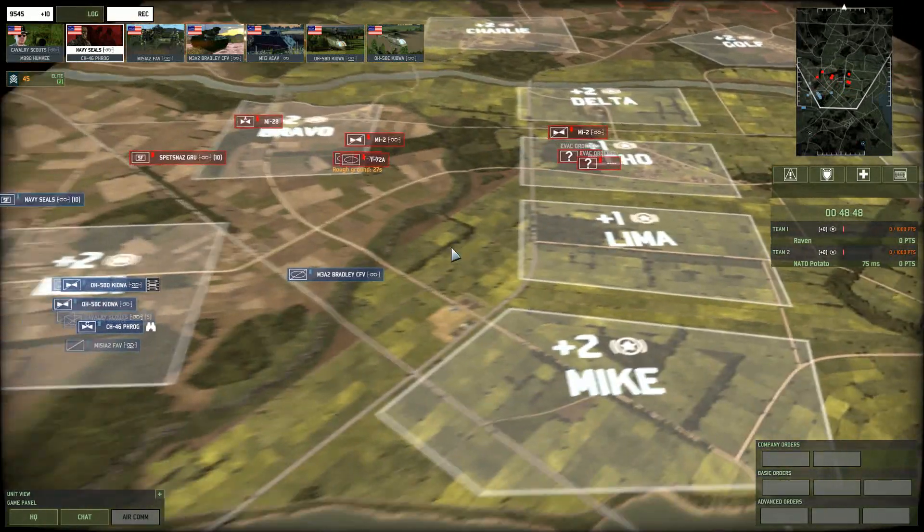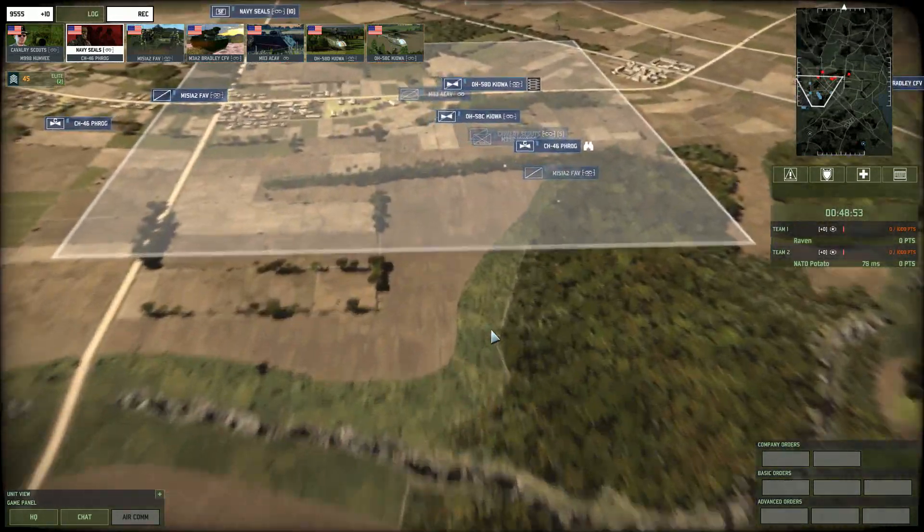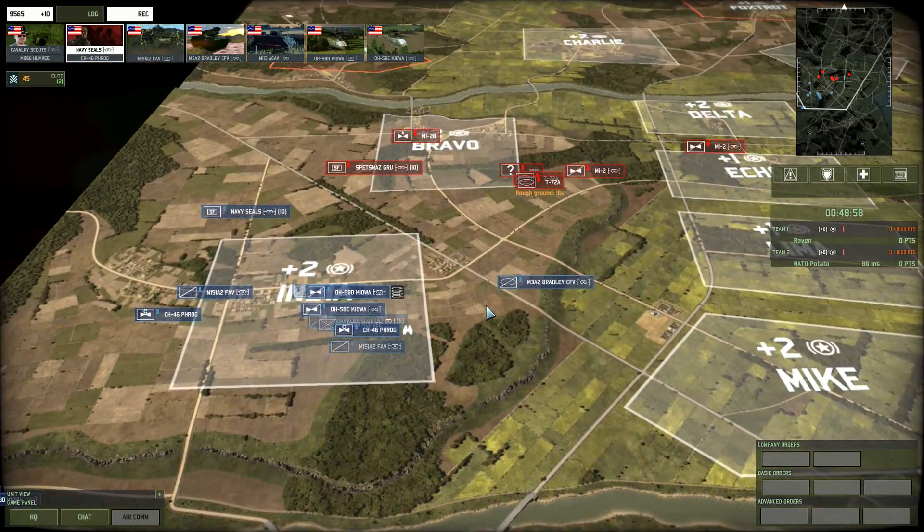One more thing: planes have their own optics called air detection. Air superiority fighters have exceptional air detection, so they can see enemy bombers from further away than any recon unit or other plane can. An air superiority fighter just floating around behind your lines can detect enemy bombers quicker than anything else, giving you more time to react.